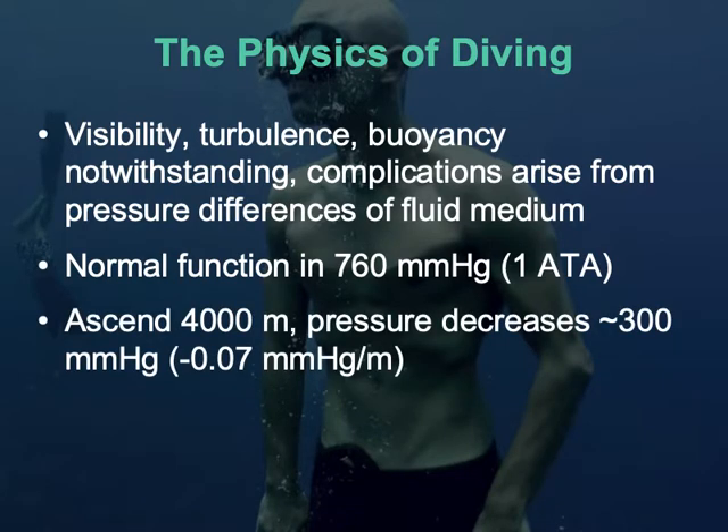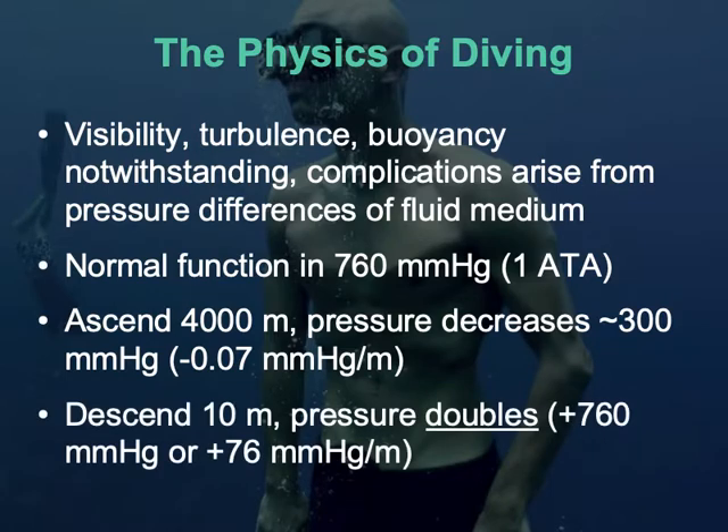We can use this to figure out a rate of change. As you ascend, pressure drops by a fraction of a millimeter of mercury per meter — about 0.07 mmHg per meter ascended. It's imperceptible on the short term; climbing a hill, you won't notice the pressure change. Compare that to diving underwater: descend just 10 meters and pressure doubles — from 760 mmHg to 1,520 mmHg, or two atmospheres. Every meter underwater you add 76 mmHg of pressure. That is a thousandfold different rate of pressure change compared to ascending altitude.